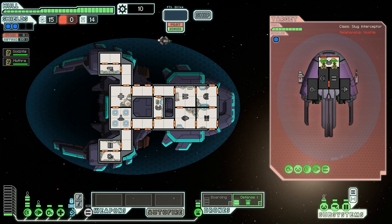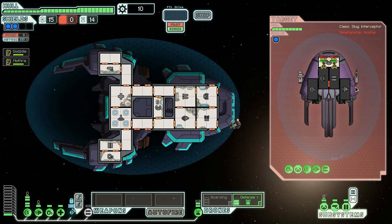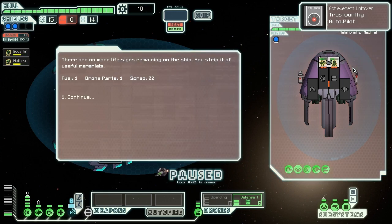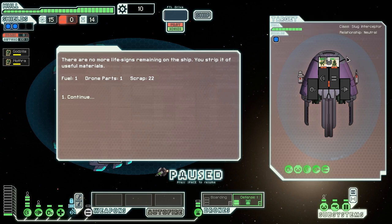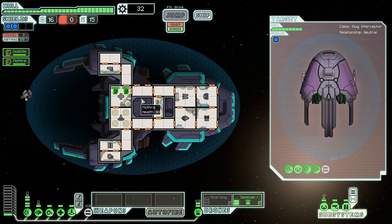I doubt we'll have a hard time here, especially because it looks like they're both Zoltan. Excellent. Godzilla and Mothra, you guys are going to make someone's life sucky - specifically these two guys. Now, one of the important things - we've just got an achievement called Trustworthy Autopilot, for killing the enemy crew while having no one on board our own ship. There are no more life signs remaining on board the ship, so we gather a fuel drone part and 22 scrap off it. That Trustworthy Autopilot achievement is very easy to get with this crew, apparently - we got it in our first fight ever with them.